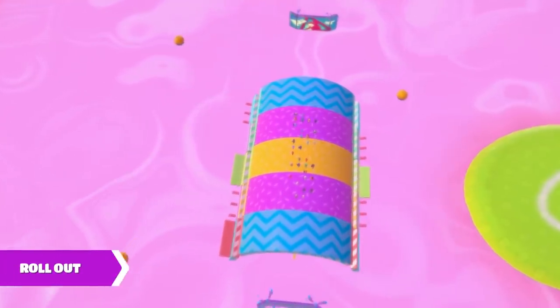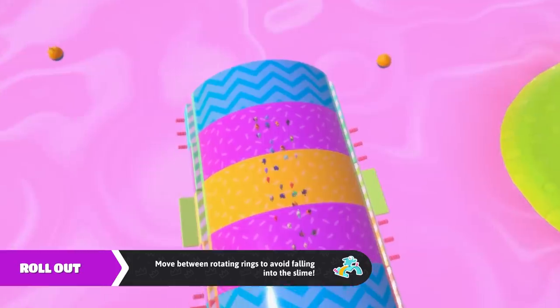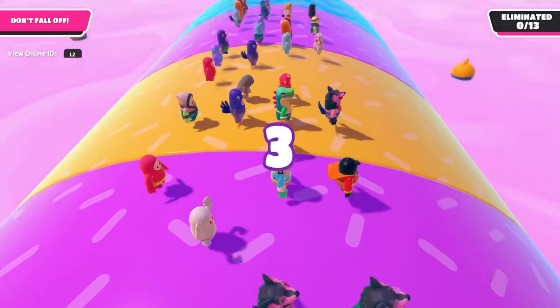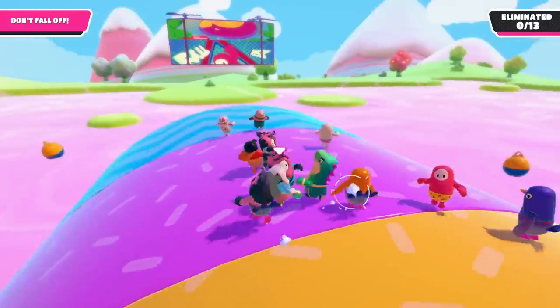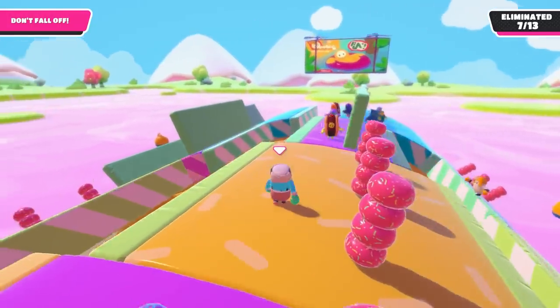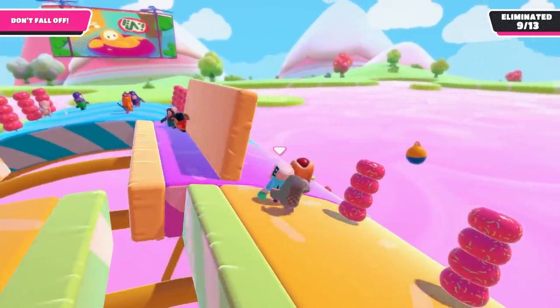Now we're moving on to Fall Guys' various survival rounds, where the trick isn't to be first — it's just to stay alive. Starting with Roll Out, which is about keeping on top of a rolling set of circular platforms. The best plan here is to frequently turn your camera sideways so you can see where you are height-wise on the cylinder — when it moves quickly you can start to slide off without realising. Stay in the middle of the cylinder if you can so you always have two different options about where to move next, but also look for big flat sections of rolling platform to find safety on.